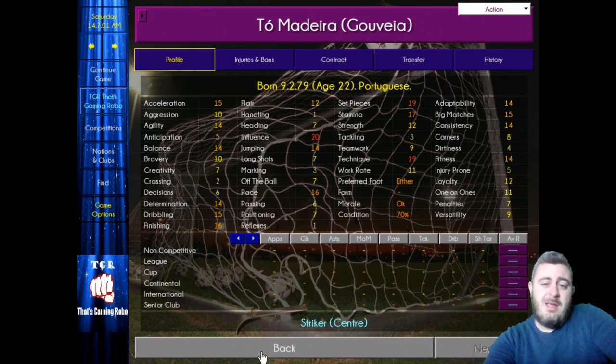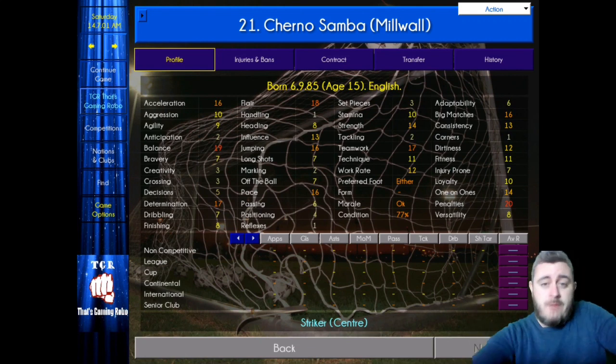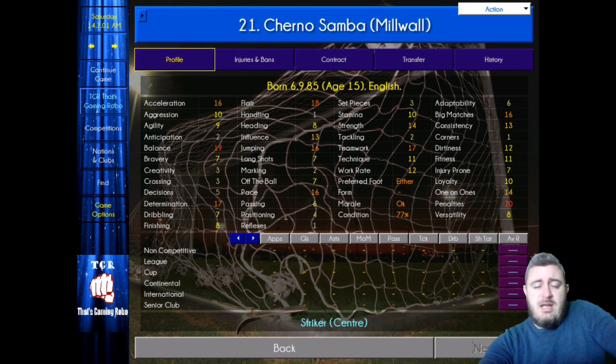The other cheat player is Cherno Samba. He's like 2Madeira in a weird way — bagging shed loads of goals as well. He is a real person; I've done an interview with Cherno Samba. With Cherno Samba, he's effectively a cheat player because the Championship Manager guys who made this game saw him when he was going through his Liverpool saga and could see him as the next big thing. They made him such an incredible player on this game, so he's another cheat player.